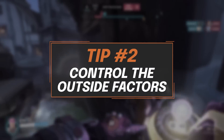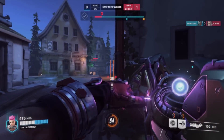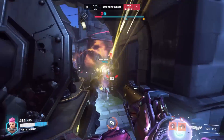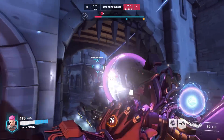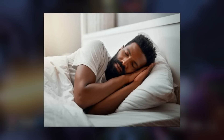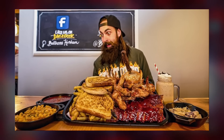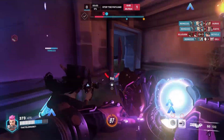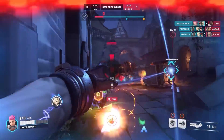My next tip here is to control as many outside factors as possible. We've already talked about how important consistency is in a game like Overwatch, and we've also talked about removing any physical barriers that are preventing you from reaching that consistency, but now we can think even a little bit deeper. You can start considering things like how much sleep you've had the night before your play session, or what your eating habits are like — are you eating too close or not close enough to when you start gaming? And what about caffeine — when's the last time you had a cup of coffee or an energy drink? It might not seem like much right now, but when you're trying to push to the top levels of the leaderboard, these small things can make all the difference in your play.